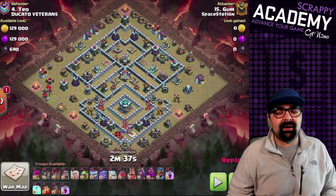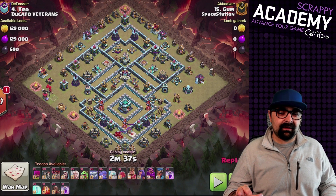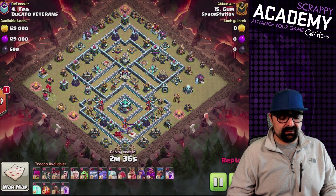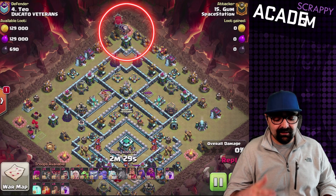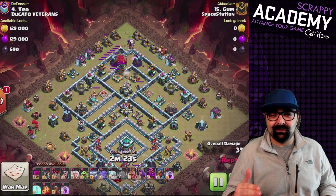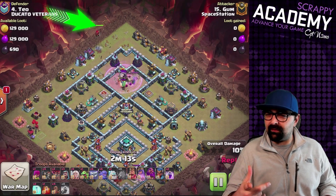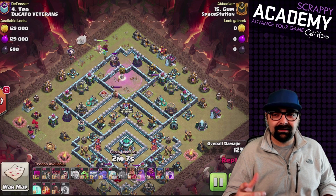This is an interesting strategy — we've got four earthquakes in here which are going to be used later in the attack. There's a queen walk in here, we got a blimp, a couple of yetis, and a bunch of stuff really. We're going to send a whole bunch of loons in the front — those are sacrificial loons sent there to make sure the blimp survives a little bit further into the attack. The idea is to drop that blimp right near that center area with a bunch of yetis, and all the raged yeti might in the middle can take care of an entire section.